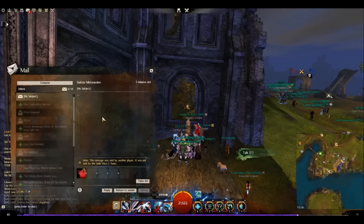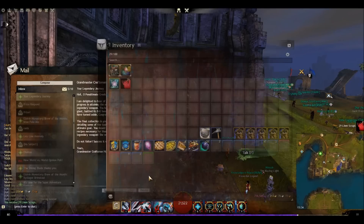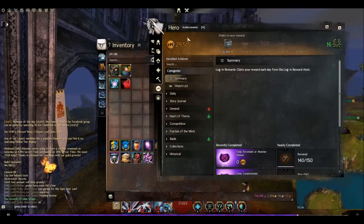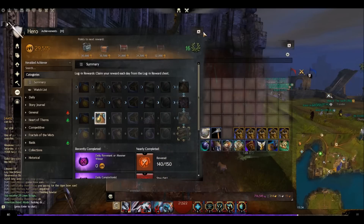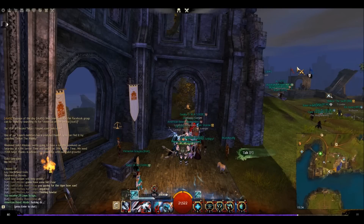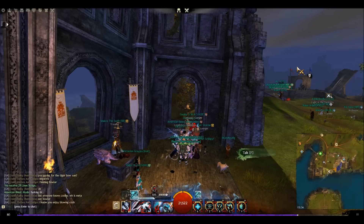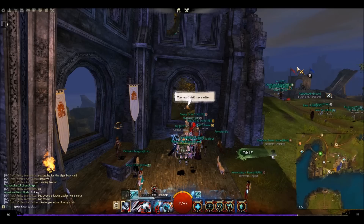Let's check the mail. If you remember, on my EU alternate account I sent myself linen scraps — dead-set proof that cross-region mailing works. I can now also do the dailies on my main and earn another two gold and more stuff. In a 25 to 30-minute period you can earn six to eight gold easily, plus lots of other things. So with three accounts you can transfer between NA and EU — and I've actually enjoyed the difference in PvP between the two regions.